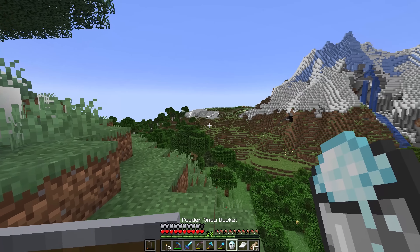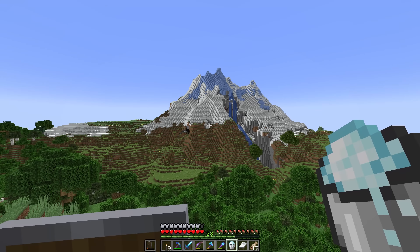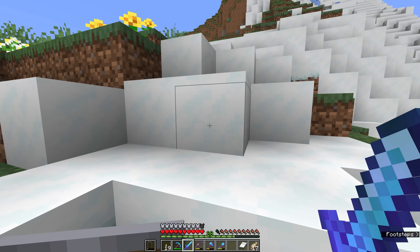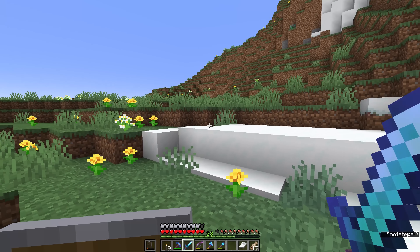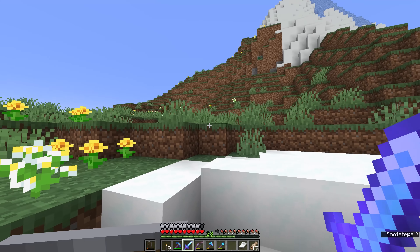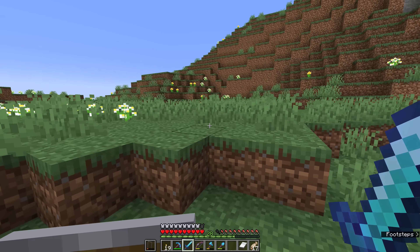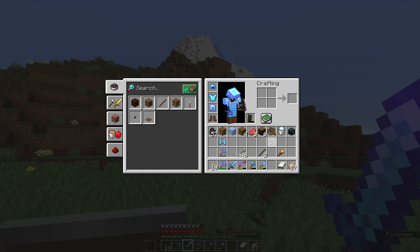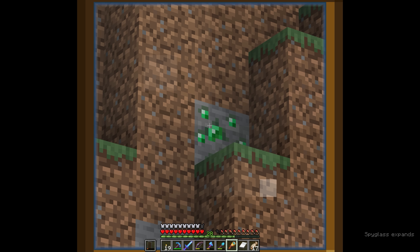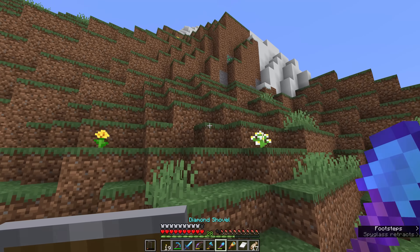We have some snowy slopes over there on the other reaches of the mountain, going up into a meadow, and from there we go up to our first frozen peak. Now it is very likely that there is more powdered snow on the way up here, so I'm going to keep my leather boots on for the duration. But bear in mind that they don't have the same enchantments that some of our other boots had. We've just encountered one of the other perks of exploring mountain biomes — up there is an ore block that we have never encountered before. That right there is emerald ore.